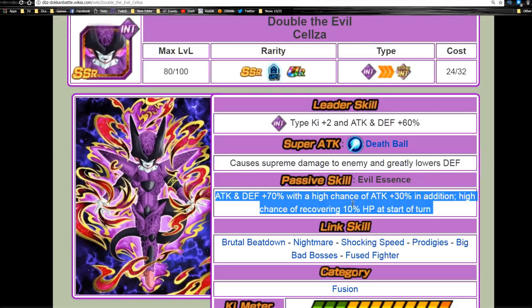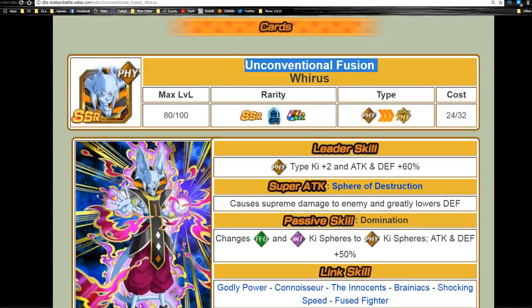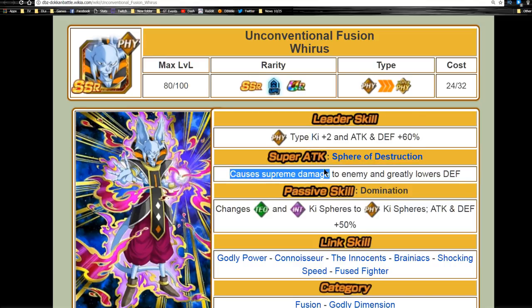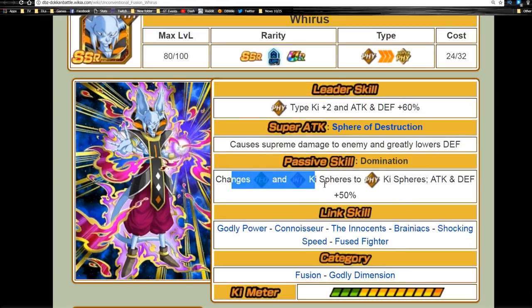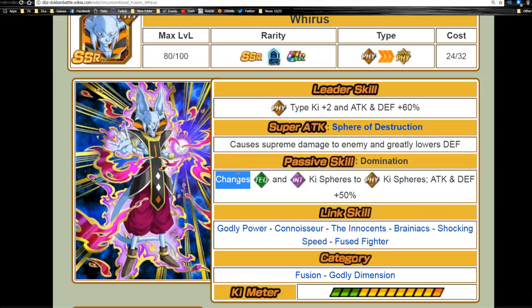Overall, a very solid unit. I retract what I stated before about him — just because of his link skills, they bring him up to that next step. He's just below a top-tier unit. Now let's talk about Weiris — Unconventional Fusion. His leader ability is Physical type ki plus two, attack and defense plus 60%. His super attack is Fear of Destruction: causes supreme damage to the enemy and greatly lowers defense.